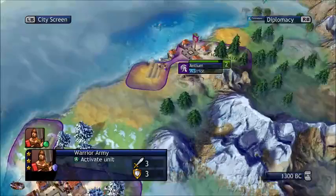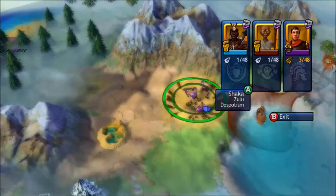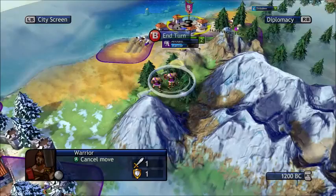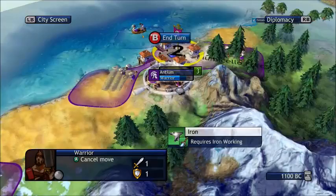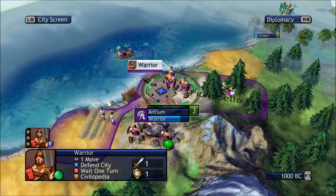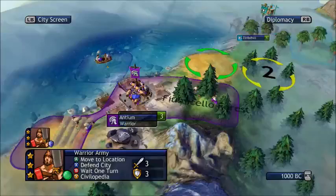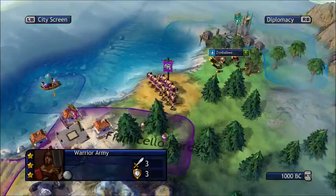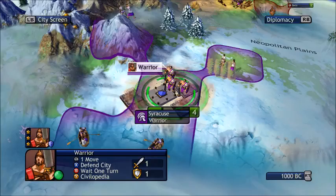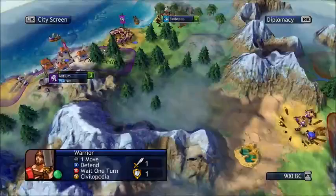Apparently I have another warrior unit — send that up there to the border that we have with the Zulu tribe. This one's making gold for me. I'm gonna move them there, complete that. Now I have two armies here. I'm gonna have this one sit right outside here and defend. One unit is gonna go there, and I'll end my turn.